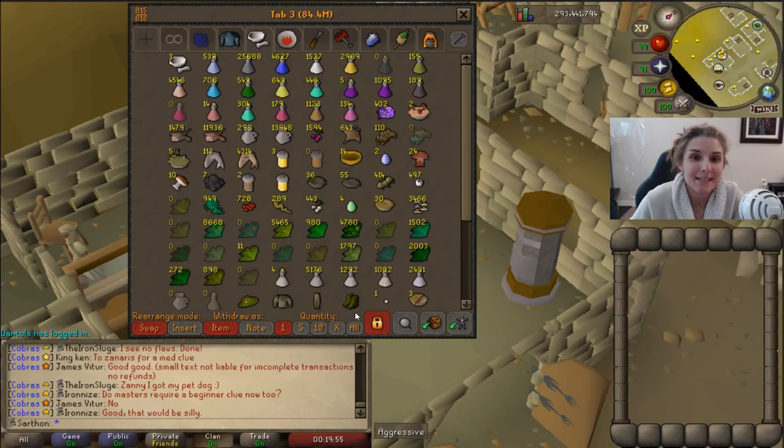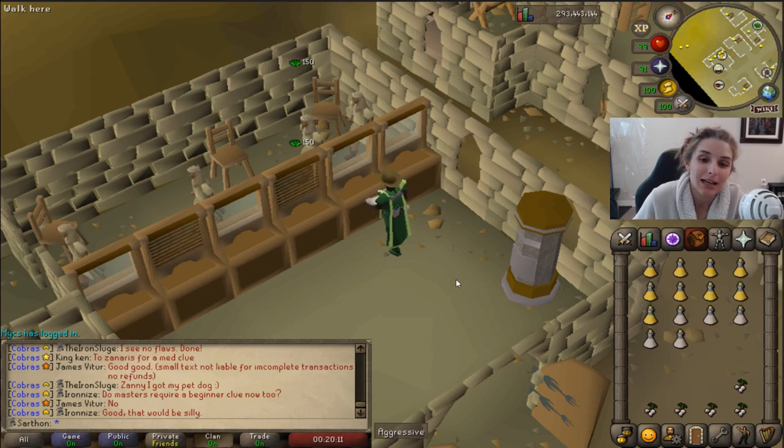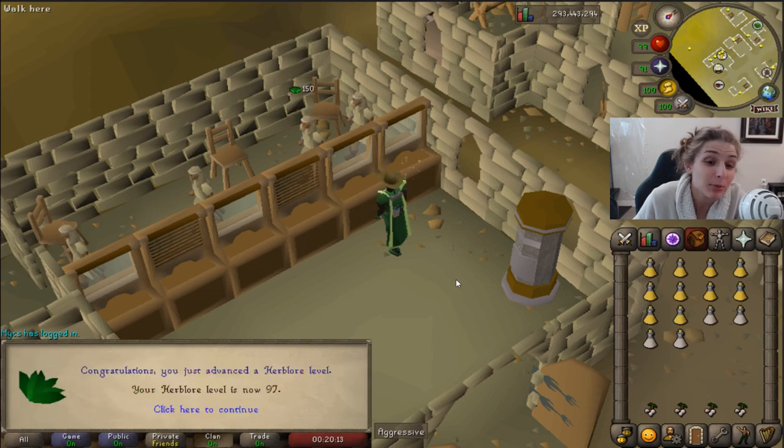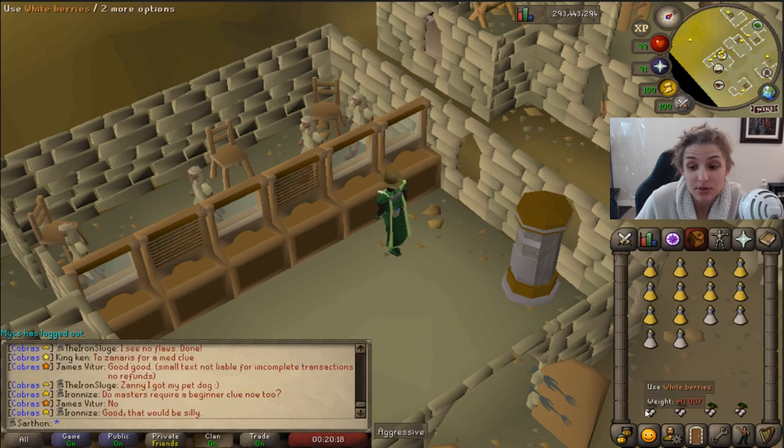What's up guys, it's Kay Jones coming at you with Adventures of an Iron Woman episode 40. I'm on 97 Herblore — I still have that construction grind going, but I just wanted to take a break and get another level. Hopefully I'll get 99 Herblore soon. Here's 97 — I can now make divine super combat potions, very nice.